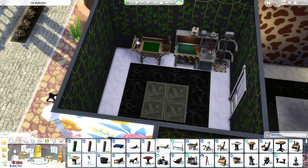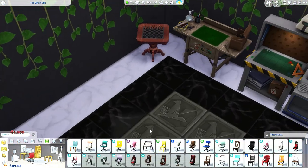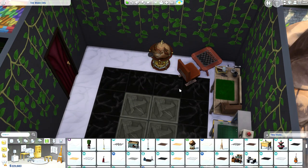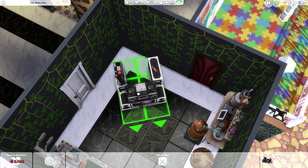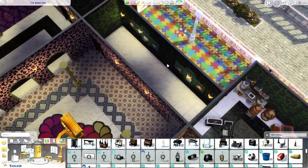We can have some chess, some drinks while we play chess, make some fizzy juice, and we can do some DJing of course. Beautiful. One room finished. Alright, the bathroom.